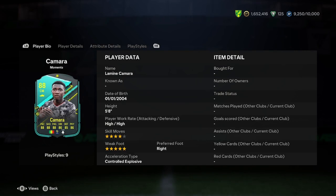Doing a player analysis on the new Lamine Kamara Moments card, so let's jump straight into this. He is 5'8, high/high work rate, 4-star, 5-star right foot, and controlled explosive. It's a really nice start there — the high/high work rate looks nice.